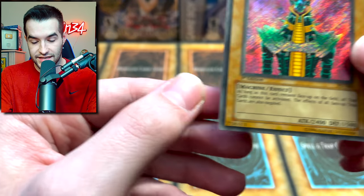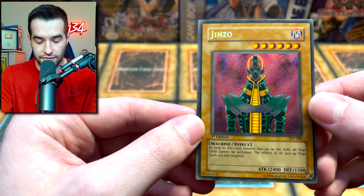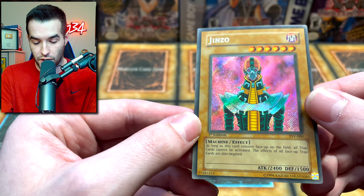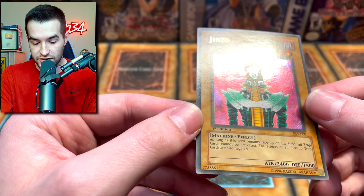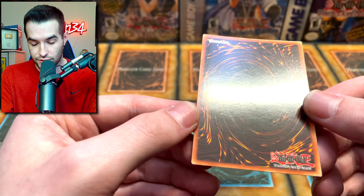Corners look pretty nice. It's slightly faded, which is really cool. Centering on it is slightly off — it's definitely not centered for the most part. The Secret Rare looks super nice. Surface on it looks really good. The back of the card also looks really nice.